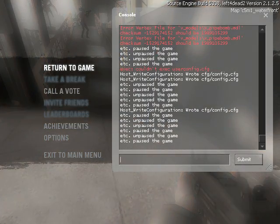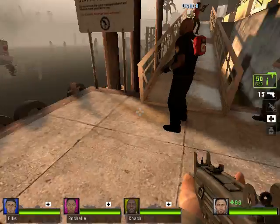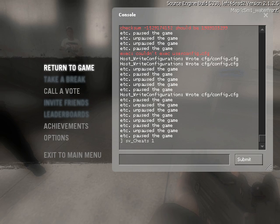First things first: you need to start a map through the console. I tested starting via single player and it doesn't work. Also, you need to enable cheats because some of these graphical settings require cheats enabled.